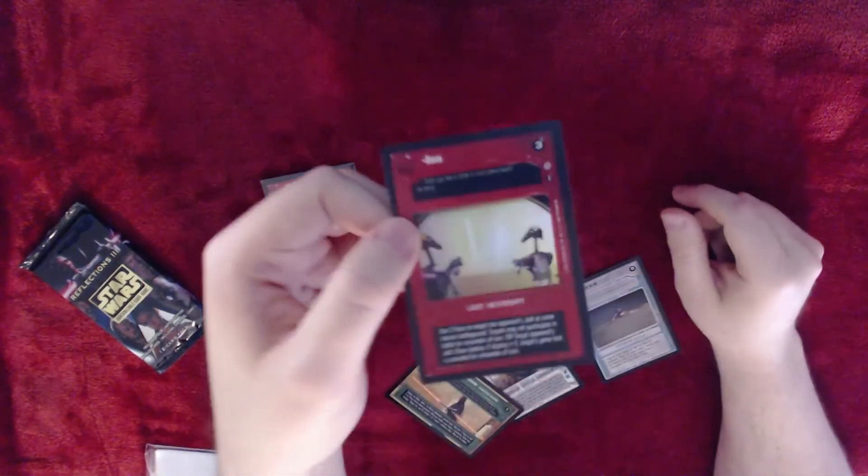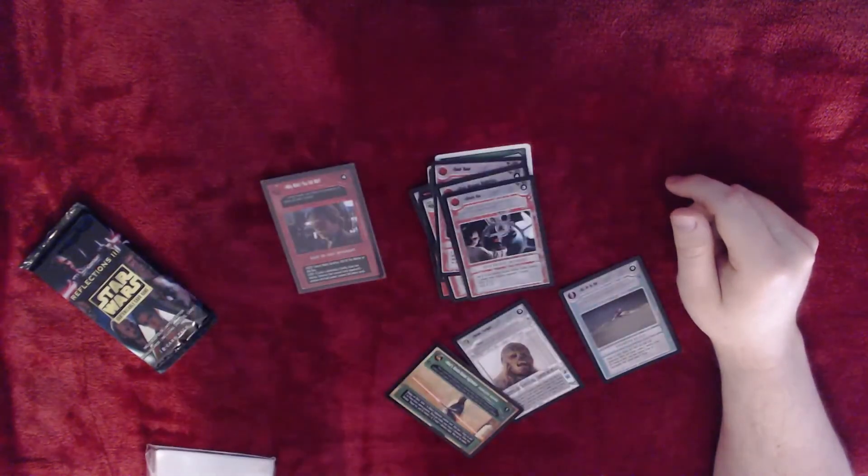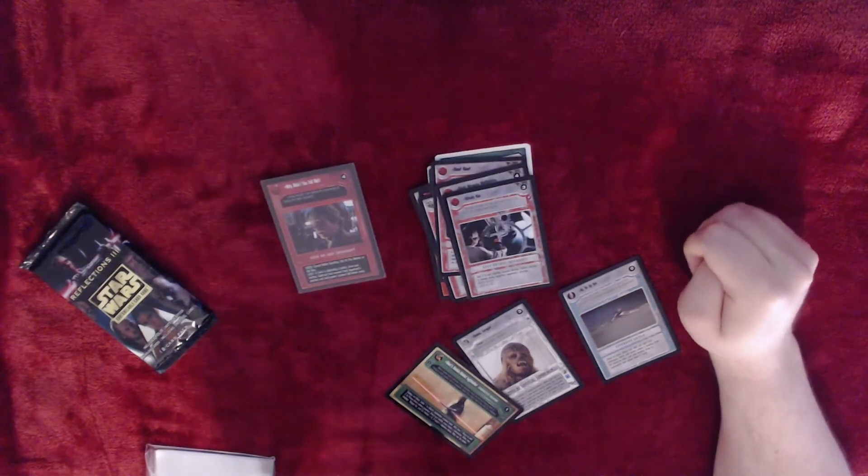And then our foil is Dioxis. Lost interrupt — use two Force to target two opponent's Jedi at the same interior battleground. Targets may not participate in battle for remainder of turn, or target opponent's Jedi, draw destiny — if destiny greater than two, target's game text is canceled for remainder of turn.